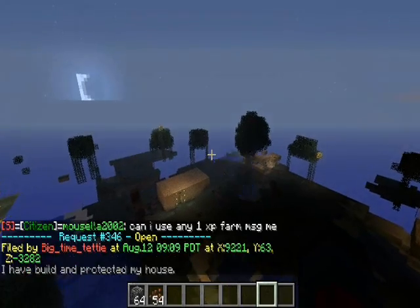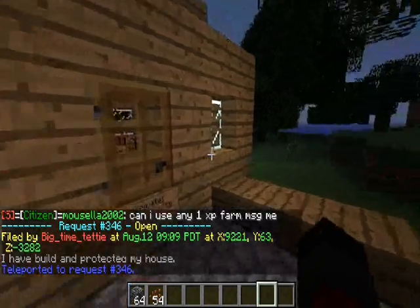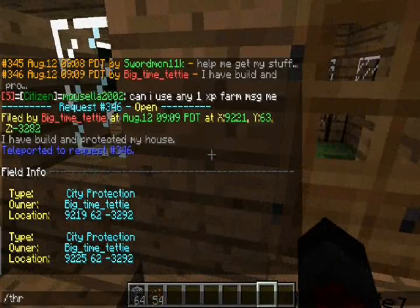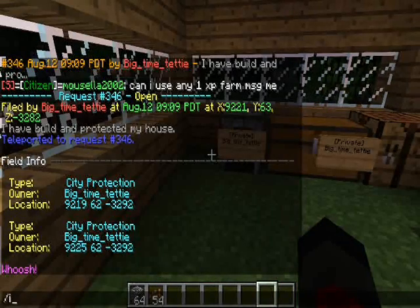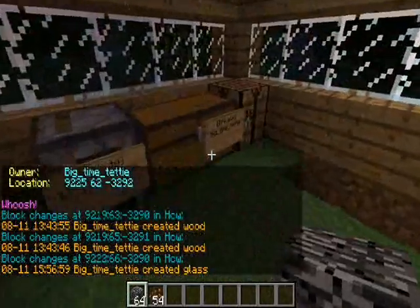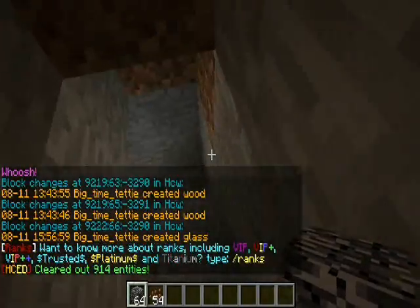Request 346 - another house request. I love these. Seeing people happy when they're online helps, but when they're not online, that's what the mod requests are good for. What do we got here? Created his house out of glass - looking alright. The floor is still dirt, though. That's a problem, sort of. It's got a mine going on.